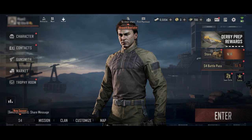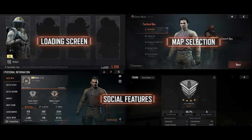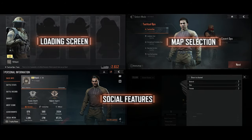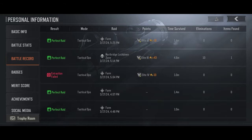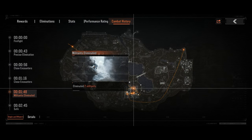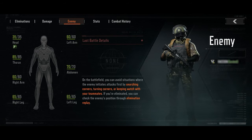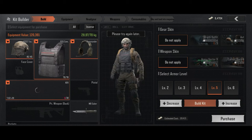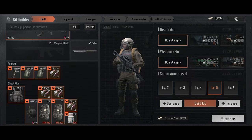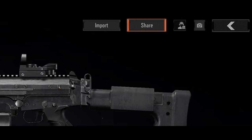Arena Breakout is also getting some quality of life improvements in the new season, including more social features and visual improvements. Combat history will be displayed in the battle record with a share button to show off your stats. Check out what your victims or eliminator look like in the elimination report. The kit builder also got an overhaul with more details to choose the gear you need fast. Share your best weapon builds in the gunsmith with ease.